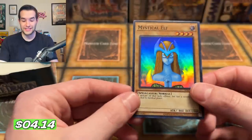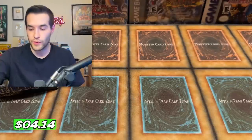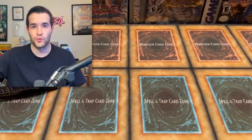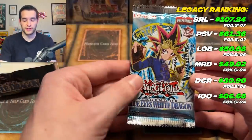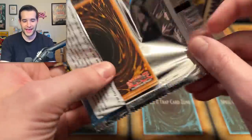No Blue Eyes, but there is a Mystical Elf — another foil! That gives us six. So we're right at like normal boxes, six to seven. We still got a few packs left to eclipse that and maybe catch Dark Crisis. I think Dark Crisis is probably not even close to the best opening in terms of value, but it has the most foils, so we're trying to catch up to that.